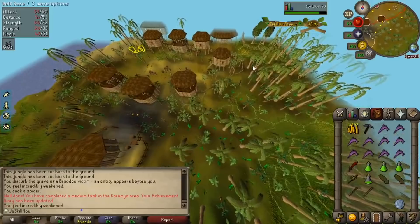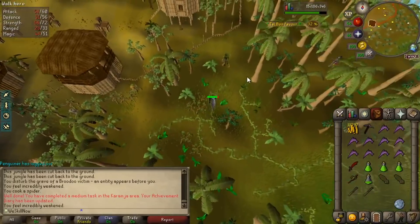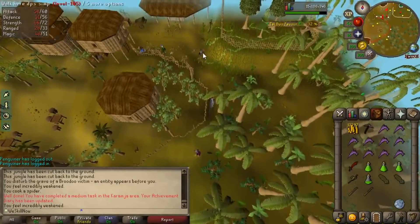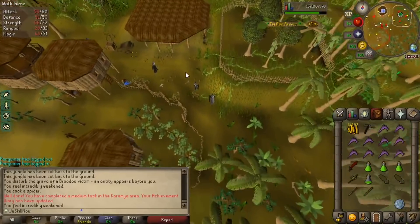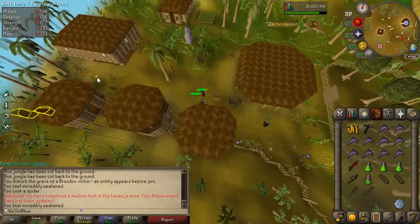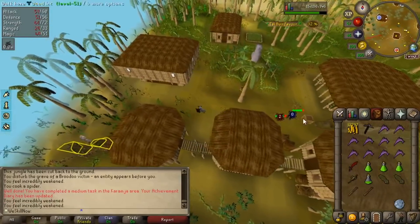Instead of fishing, instead of woodcutting, I decided to come down here because there are some pretty heavy AFK tasks to do here. I'm really looking for that gout tuber. I know it's going to take a while. I'm hoping I can get it before I reach 100% Tai Bwo favor. I didn't do it in the main game in that amount of time, but we're going to see if I can get some Trailblazer luck here.